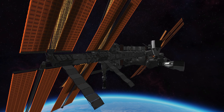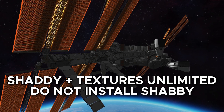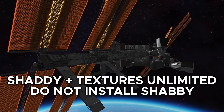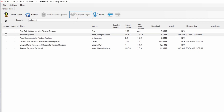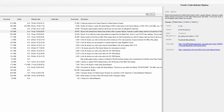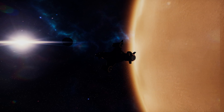We can also add translucent effects to parachutes and solar panels with a combination of Shaddy and Textures Unlimited. Do not install Shabby — Textures Unlimited has the same functionality, and if you install both they can conflict. We will need Textures Unlimited later, so install Shaddy (with a D) and Textures Unlimited, and ignore Shabby (with a B) for now. Next, replace the default skybox by installing Texture Replacer and the skybox of your choice. You can search through CKAN by typing 'skybox' in the search bar. I personally prefer the Poodmund's Calm Nebula Skybox — staring into the black void gets old pretty fast.